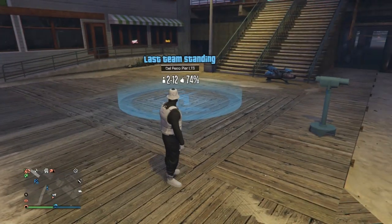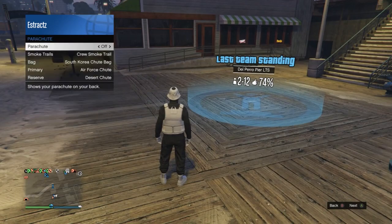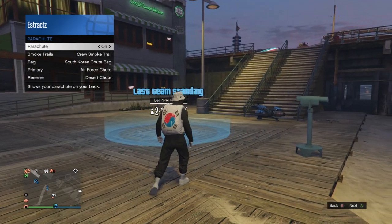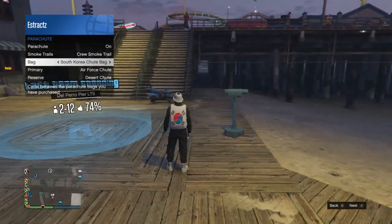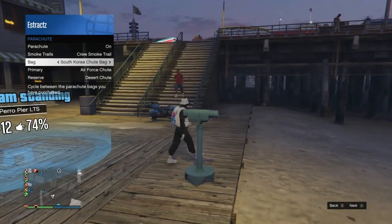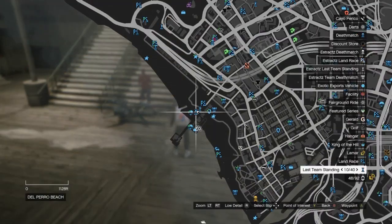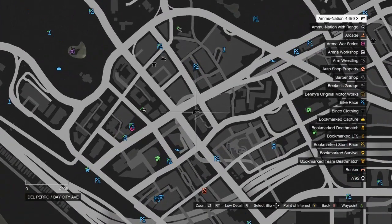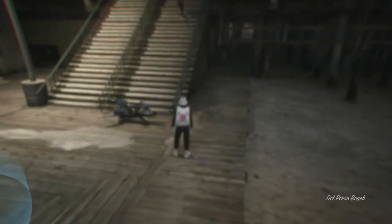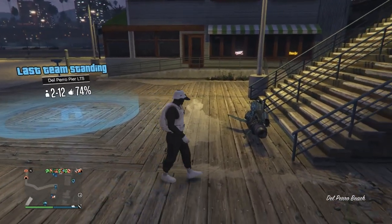For the parachute, pull up your interaction menu, scroll down to style, scroll down to parachute, and make sure your parachute is set to on. Scroll down to bag and make sure it's set to the South Korea shoe bag. If you don't have it, go to the gun store, go up to the front counter, go to parachute bags, look for the South Korea shoe bag, buy it, and equip it as shown. And that's pretty much it for this outfit.